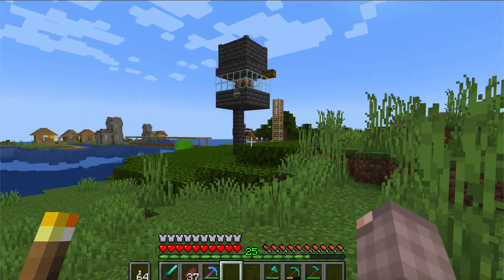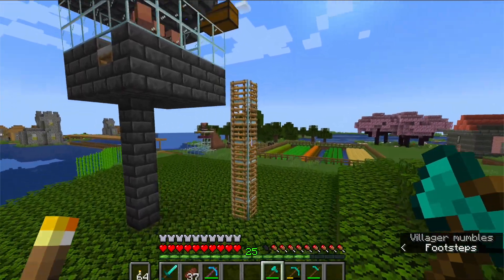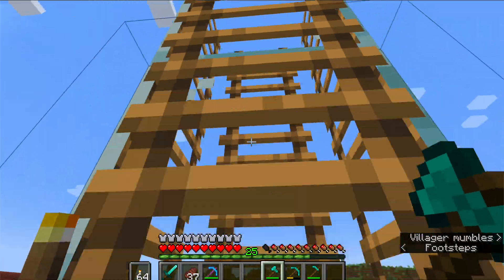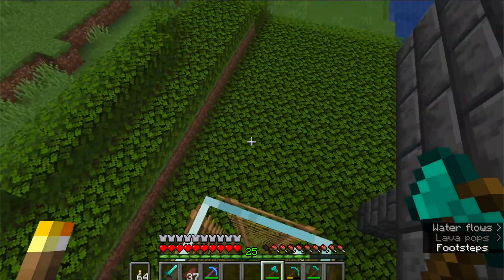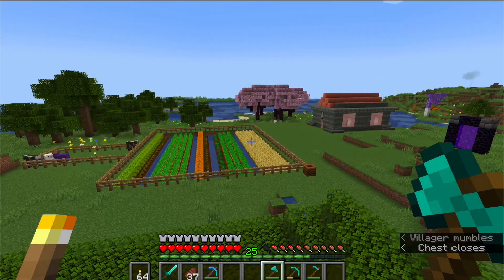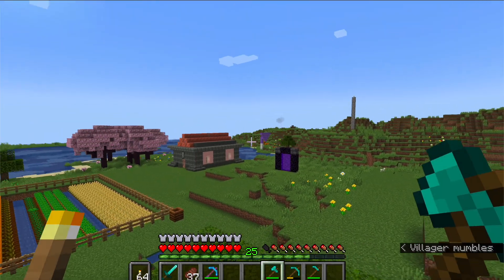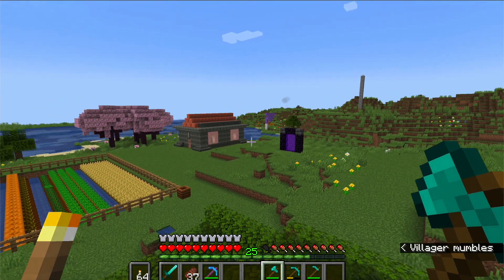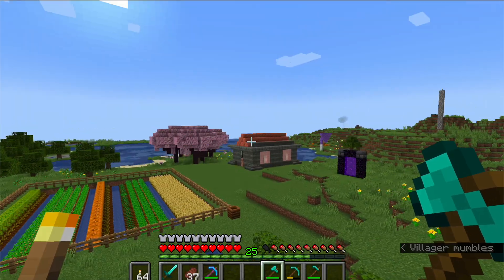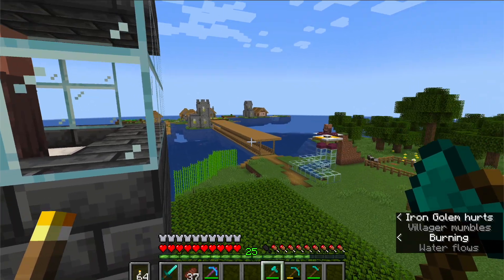Let me show you a tour of my world. Right here we've got the iron golem farm with ladders all around. The glass is non-spawnable so no monsters or iron golems can spawn in. We've got my massive garden, a nether portal, and that pillar leads down to my mine. That over there used to go down to my old mine, and that's my house with trees right there.